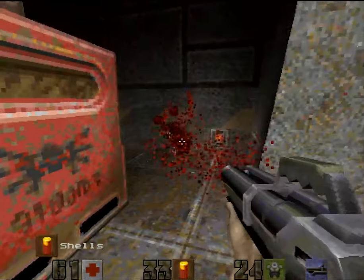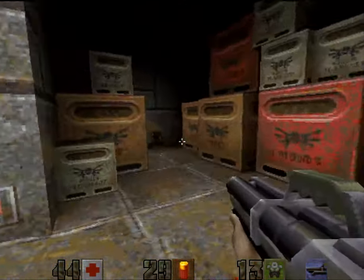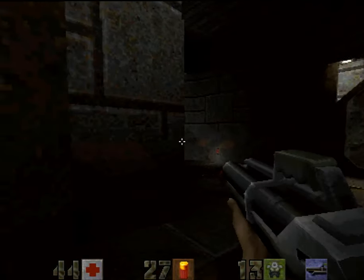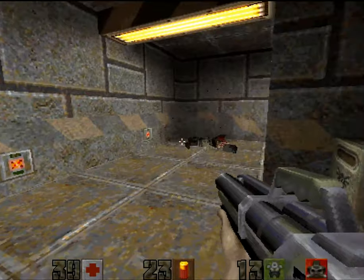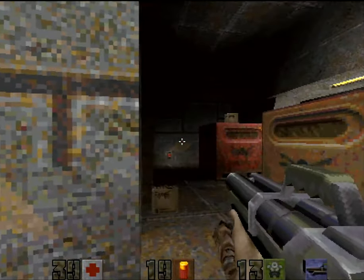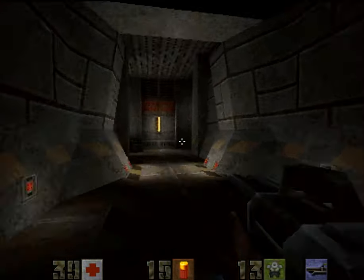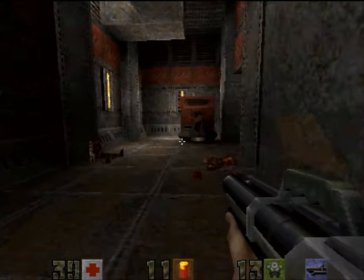You've got some shotgun guards here which drop shotgun shells, good for the double barrel shotgun. You've got some enforcers here too. There are some more flyers, and another enforcer and flyers. I can't see where that flyer is so I'm going to bait them out. That should be — I'm two kills short. That's one of the kills. I'm still one kill short.